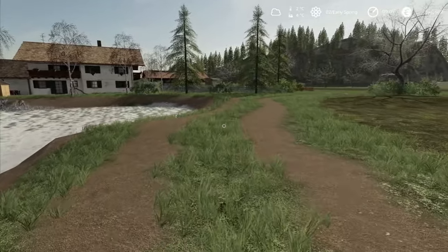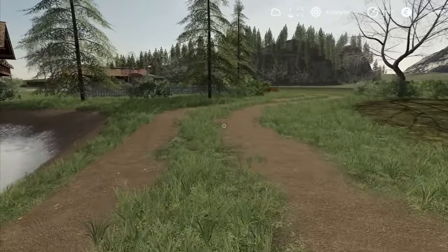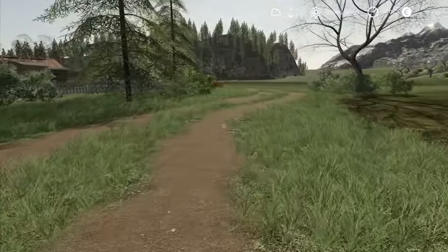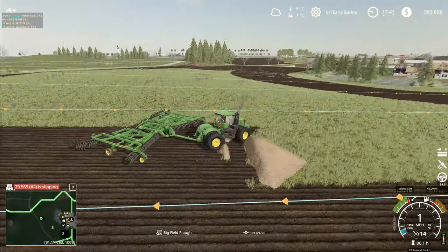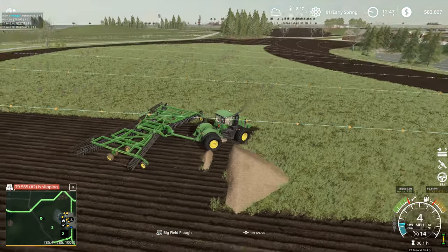Hey folks, it's Frithgar. How you doing? Welcome back to Alps Panorama at the northern sea here in Farming Simulator 19. There's just that one tiny little spike of a heap right there.